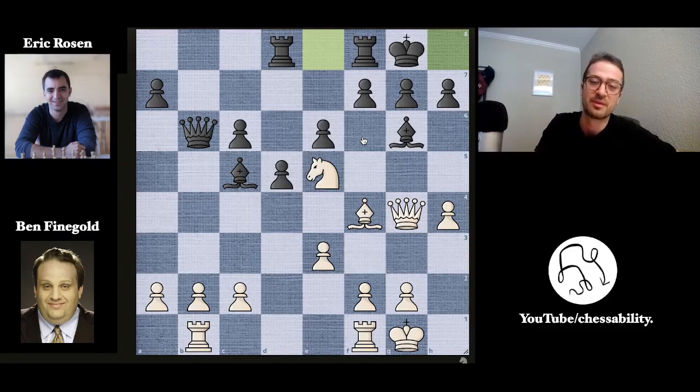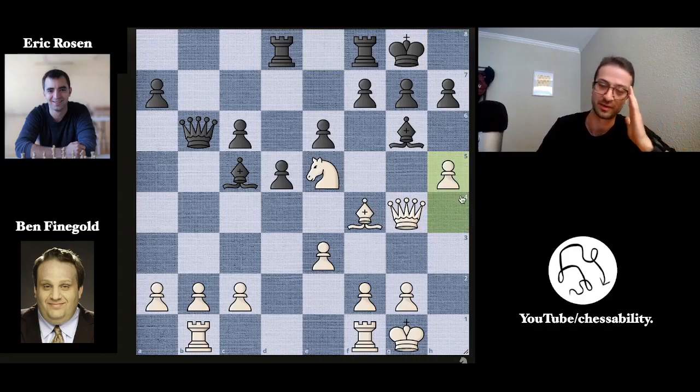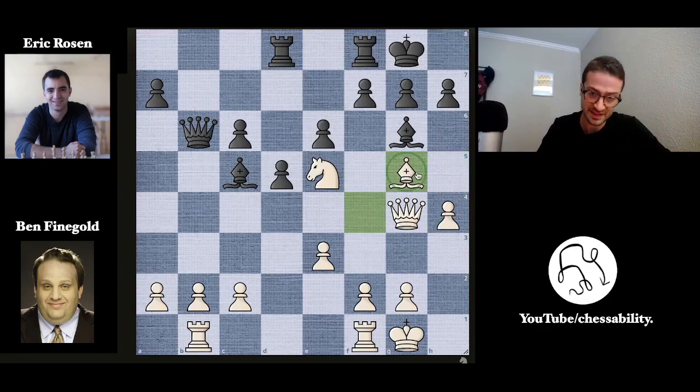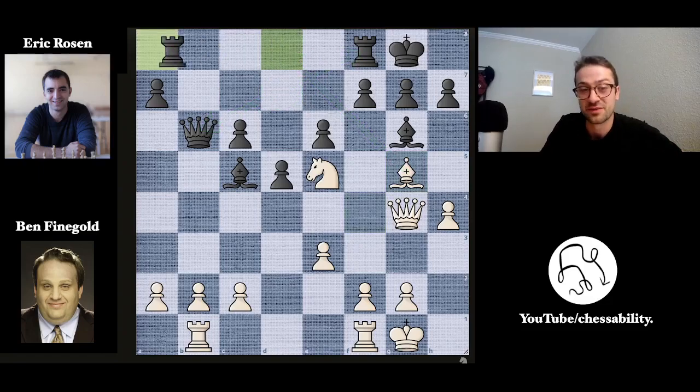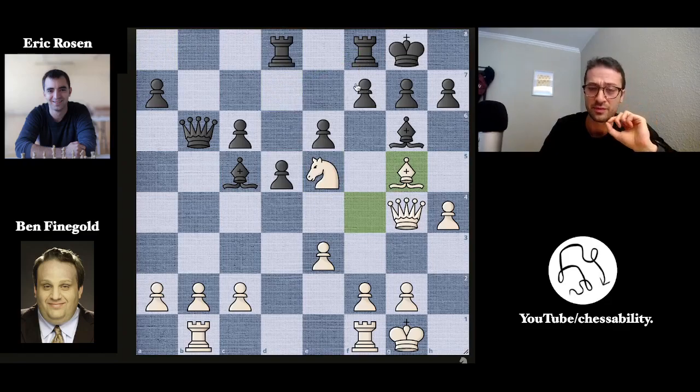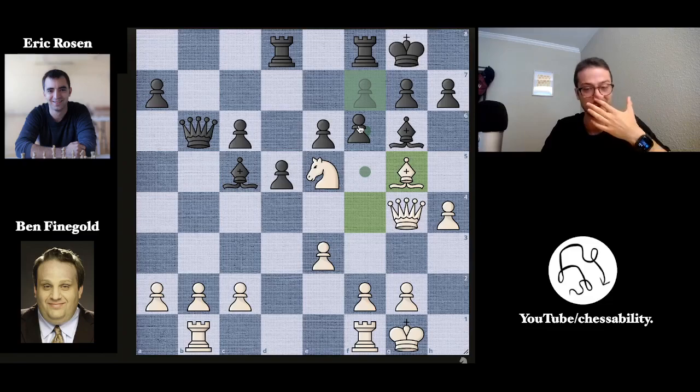Here Ben actually has a combination that leads to a winning position, and it's a surprising-looking move — it's bishop to g5. In this position he played the very natural move h5, which we'll talk about in a moment. But the proper move here is actually bishop to g5. The idea is that you're attacking the rook on d8, which is guarding the square on d7, which will allow the knight to fork the queen and the rook. The best move for the engine is just to retreat the rook, then knight to d7 — it's a fork, and you've won the exchange. It looks like you can play f6 here, though Ben always says in his videos: never play f6.